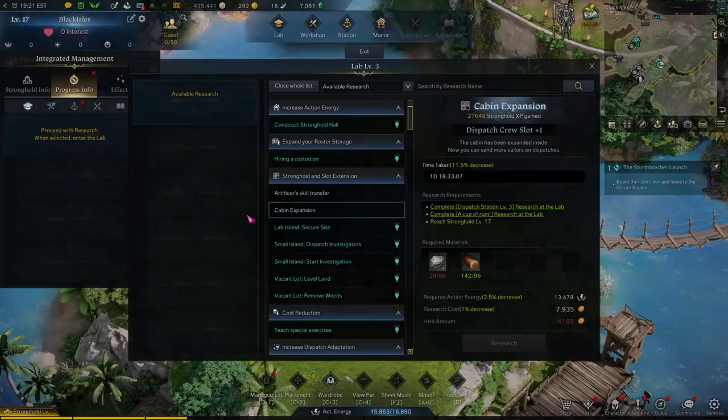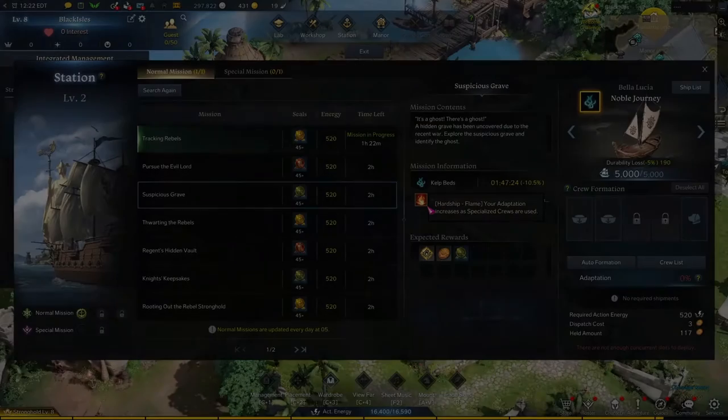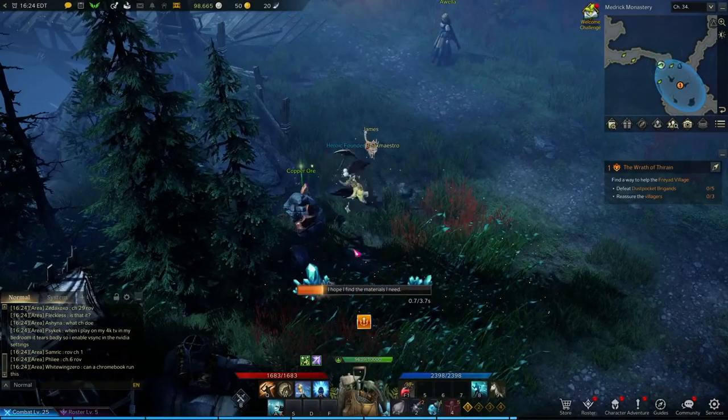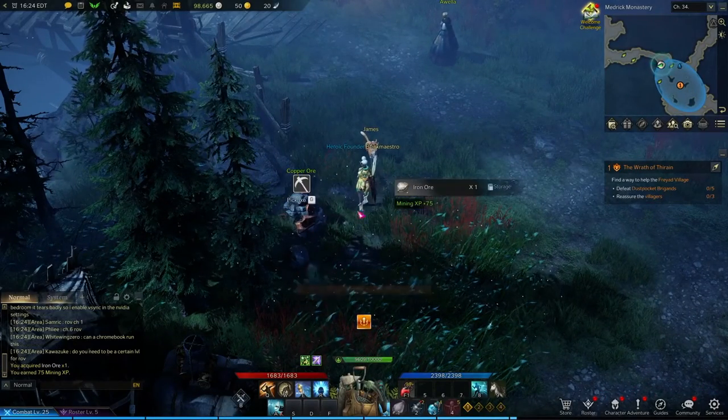Once you have the Tier 3 Dispatch Station, you will also open up other researchables in the Lab, such as the crew cabin expansion, which will allow you to send more sailors out on dispatch missions. This will increase your adaptation percentage because the more you can send out, the more hardships you can combat. Be sure to have plenty of wood and iron when you reach Tier 3, because you are going to need large quantities of harvestables for everything.